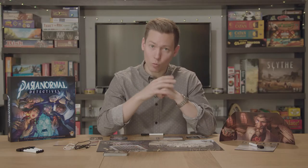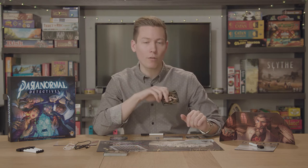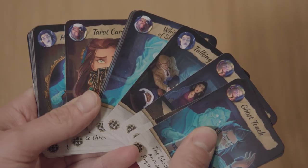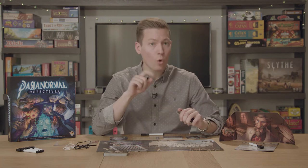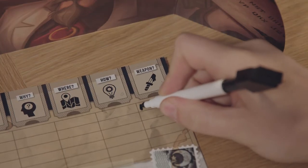First, decide which player will go first. The game suggests the best way to do that is to ask the group who was scared the most recently — that player goes first. In order to take a turn, you're going to ask the ghost a question to try and understand one of the five key details about their death. When asking that question, you'll play one of your interaction cards, which dictates the method in which the ghost can answer. When writing down the answers, do it in secret behind your character sheet so no other players can see.